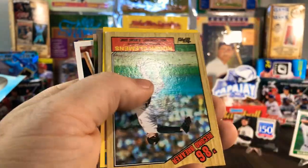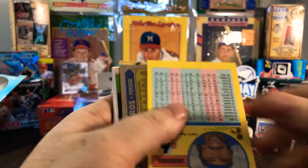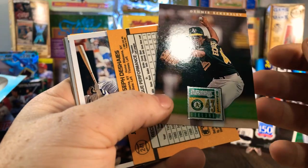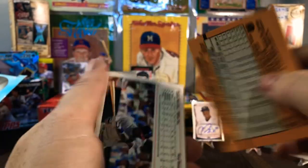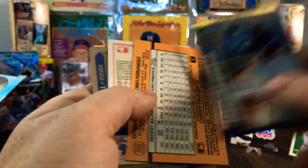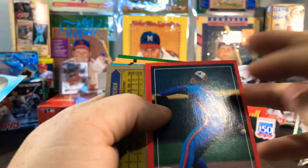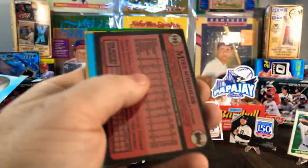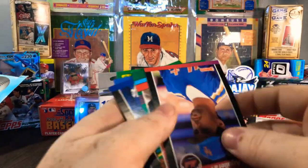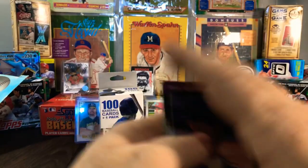Jason Bates, '86 record breaker Roger Clemens — that's a pretty cool one. Dennis Eckersley — that's pretty cool. Jim Deshaies, Carlos Martinez, Tim Belcher, Fernandez, Swindale, Mike Schooler. And that's it for the first box.